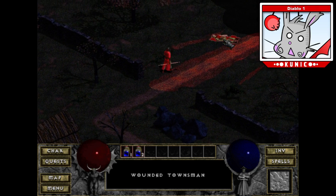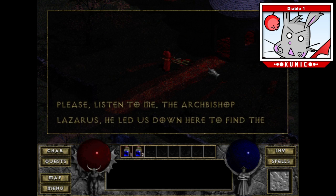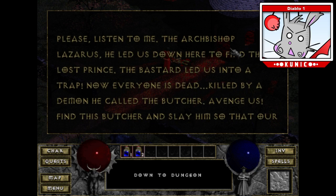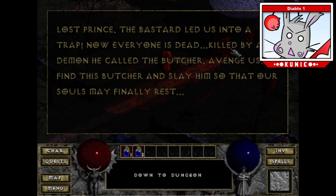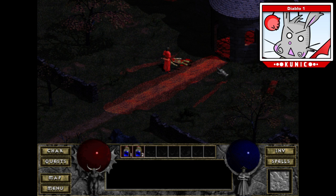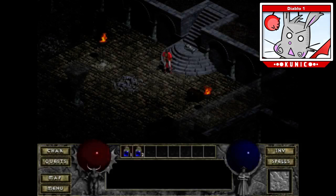Let's talk to this dude. He says: 'The Archbishop Lazarus led us down here to find the lost prince. The bastard led us into a trap. Now everyone is dead, killed by a demon he called the Butcher. Avenge us, find this Butcher and slay him so that our souls may finally rest.' The Butcher — if you recall, he's sort of like a wrestler in Diablo 3, but here he is way more menacing.